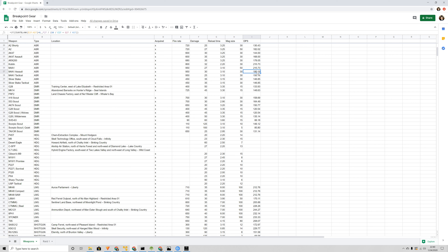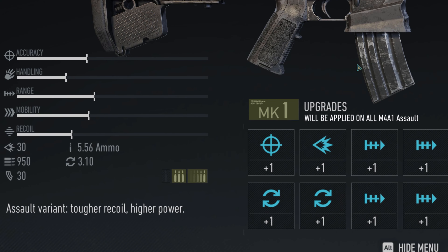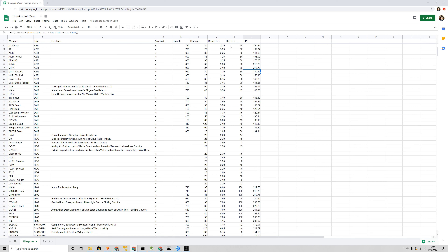Interestingly, the M4A1 assault variant is significantly lower. Of course, this magazine size is just right off the weapon specification. So if you change the magazine size on your weapon, that will change this formula — it usually also impacts the reload time. A bigger magazine takes longer to reload, a smaller magazine reloads faster. Whether that makes sense compared to a real gun I don't know, but that's the in-game mechanic, so you can expect a comparable change on your DPS stat.